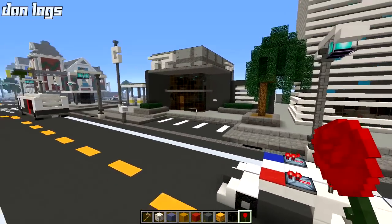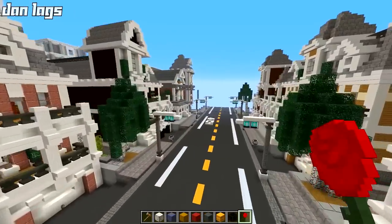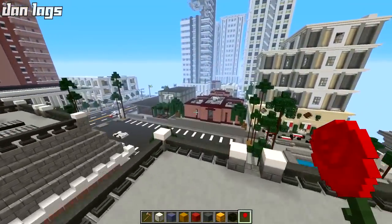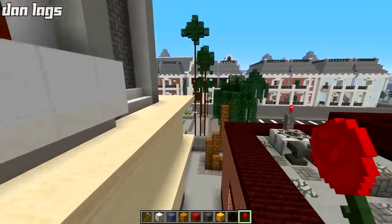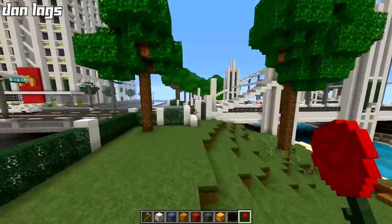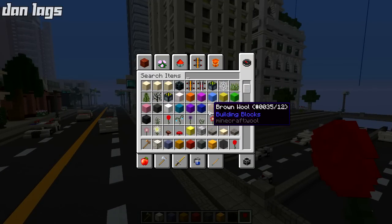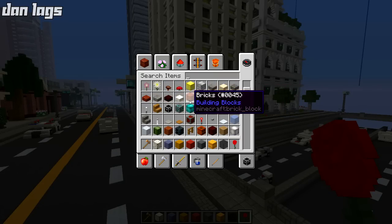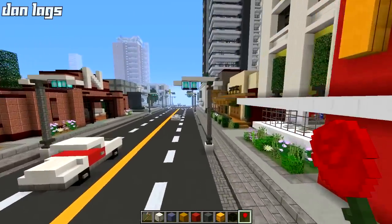We're gonna make my own custom texture pack, just for me and you guys. Some things off the top of my head that could be changed: wools, bricks, bookshelves — there's so many things we could improve on and make the city texture pack that much better. And while still doing that, we can keep some of the original blocks that you guys can recognize.